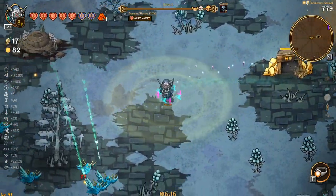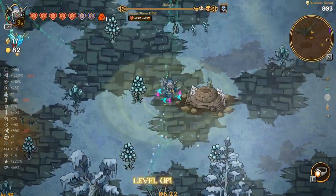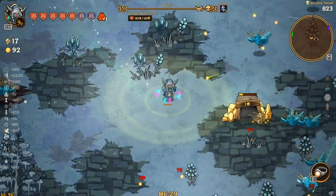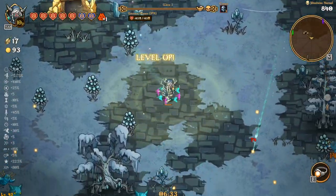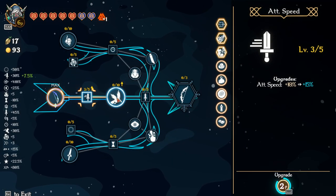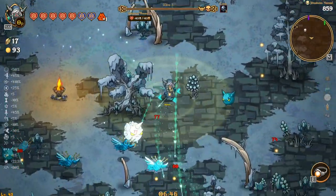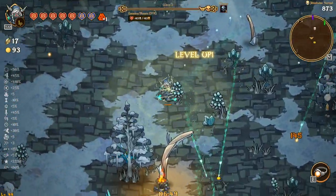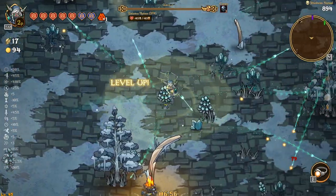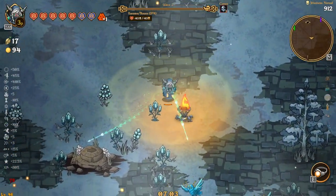We're almost at 99 gold as well. That's gonna get us there. I do want to try and juice up some of this to get as much going as possible. When we fight the bosses, I don't want to have to stand still for two minutes trying to kill them — I want to just wipe it out and call it a day.